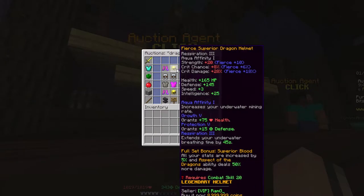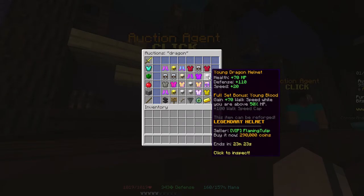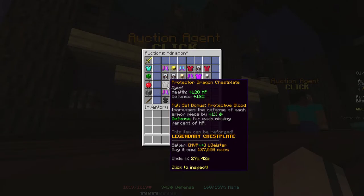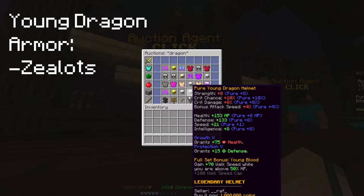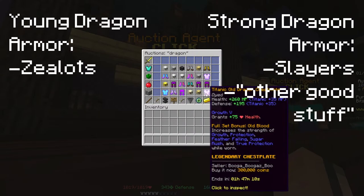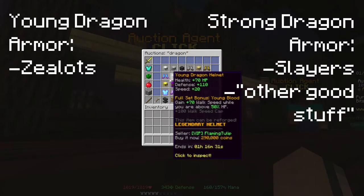Mid-game features a multitude of armour sets ranging from the different dragon armours, but overall the best armour to get is Young Dragon armour and Strong Dragon armour. Young Dragon armour would be used if you wanted to get more money from grinding zealots, and Strong Dragon armour would be used for things like slayers and loads of other good stuff. These two sets cost about 1.5 million coins each.